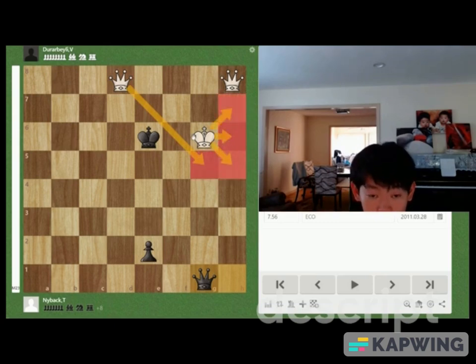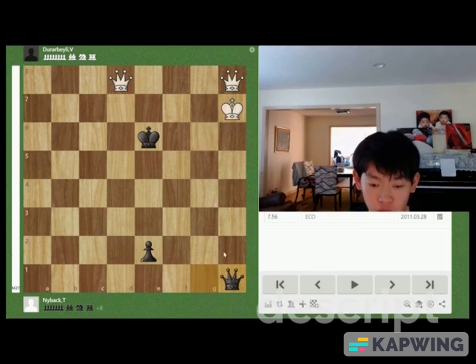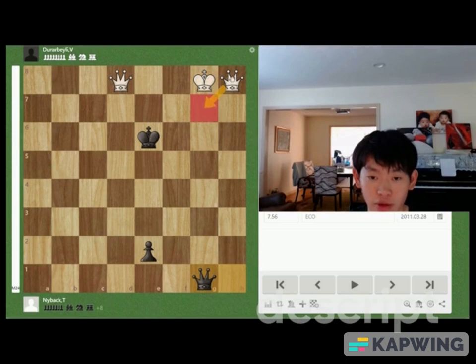The correct answer is King h7. After King h7, Queen h1 check, King g8 — now we bring our king to the back rank. For example, after Queen g1 check, we can play Queen g7, blocking the check.